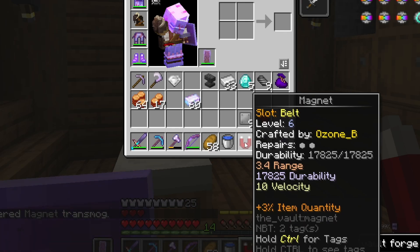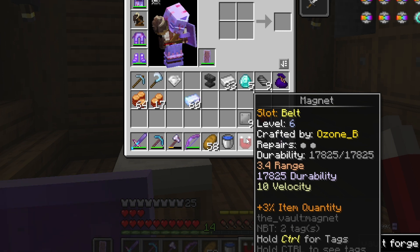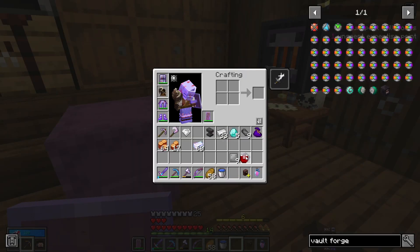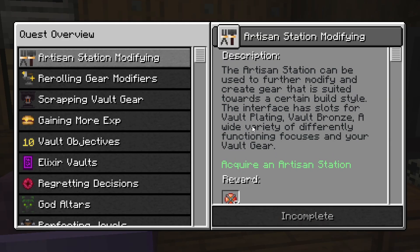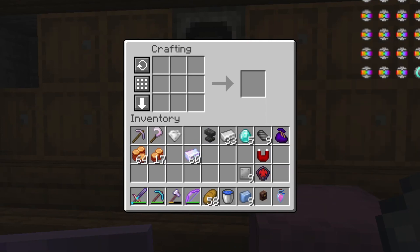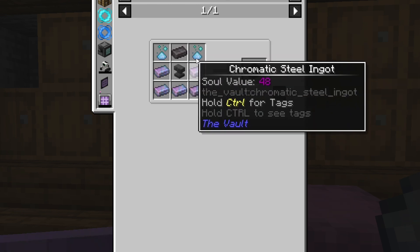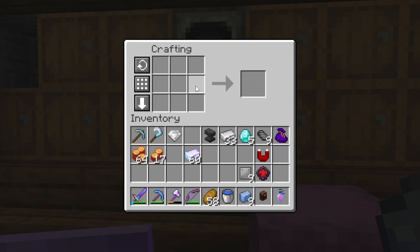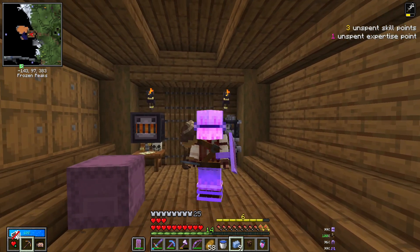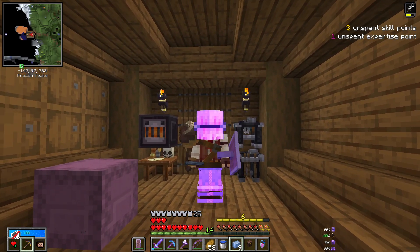The magnet: plus three item quantity, 3.4 range is not bad, but 10 velocity — quite good. And wow, 17,000 durability — they've really upped the durability. Yay, magnet! And yay for another quest — we get some vault alloy. That now says we need to make the artisan station, which needs more chromatic steel and another netherite ingot, which I cannot do right now. Definitely going to have to do more vaults to be able to make this. But honestly, that's some pretty good quest progression, and the vault progression has been going pretty quickly too. I'm getting a good amount of loot from this — we should be, because we're getting the three times loot from extreme loot mode.